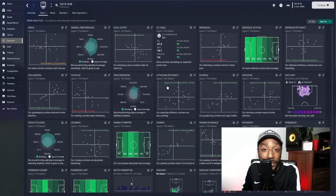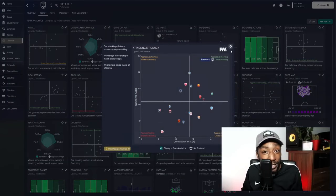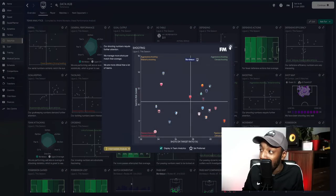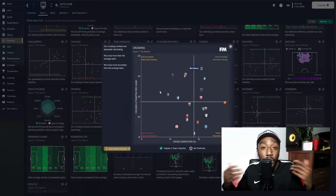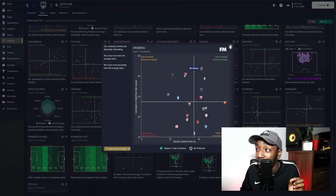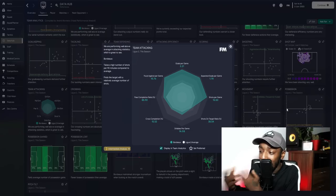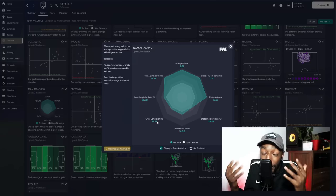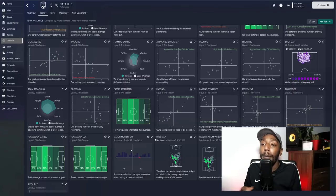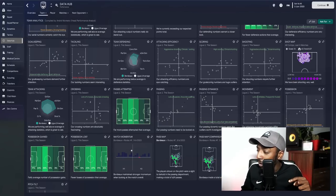In the data hub — because I love the data hub — xG expected to score 67, we scored 84. Expected points 78, we got 95. We were expected to finish first, which is exactly where we finished. Attacking efficiency: aggressive and clinical. Shooting: aggressive and clinical — always a good thing. Looking at crossing, which was a huge part of this wing-play tactic: we made a lot of crosses and were accurate. Comparing attacking stats to the league average, we were by far the best team in League 2.